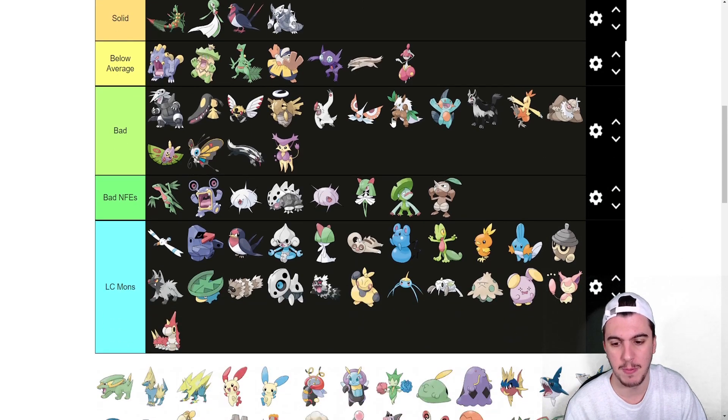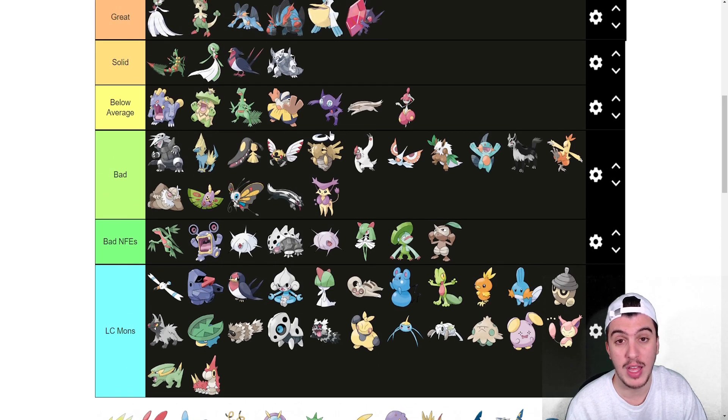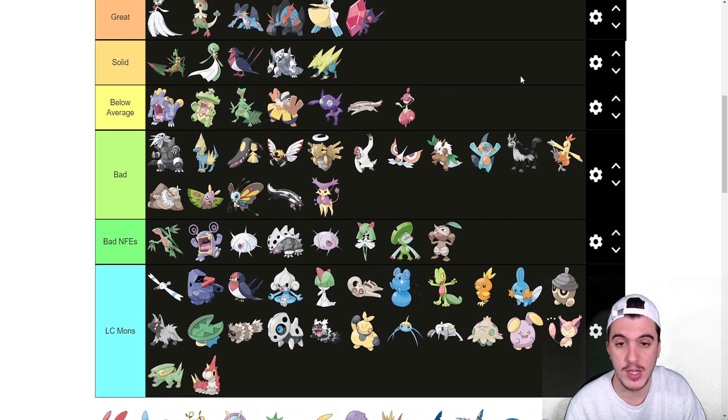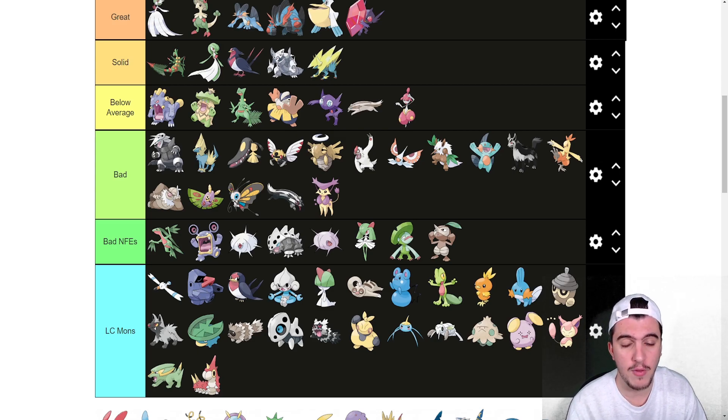Electrike goes into LC. Manectric goes into bad because it gets Lightning Rod but really misses out on Hidden Power. Its speed is fine and Lightning Rod is cool, but without Hidden Power it misses out on a lot. Mega Manectric goes into Solid — 135 base speed is the main reason, along with 135 Special Attack. Intimidate is an amazing ability. It gets Overheat which is cool, and Ice Fang for coverage. Pairing the additional Special Attack, speed boost, and Intimidate for extra bulk all makes sense for the Solid tier.